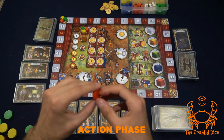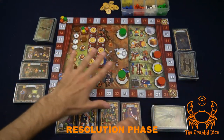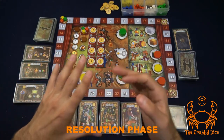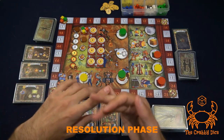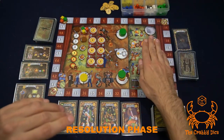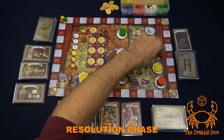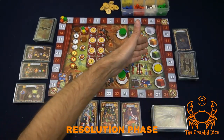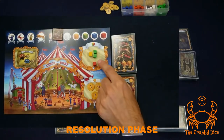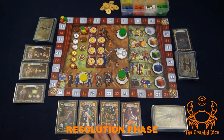Phase two is the resolution phase, where you gain all benefits from the discs placed on the board. There's no turn structure — you follow a strict order of operations. First, resolve the cube spots: take back your disc and gain the cubes shown on those spots from the general supply, placing them on your player board. For example, red gets back two discs and gains a green and red cube; yellow gets a blue cube.